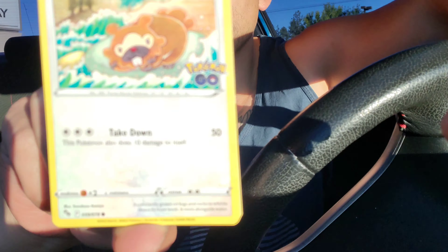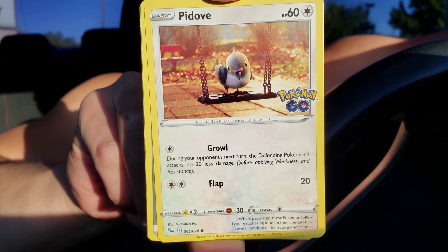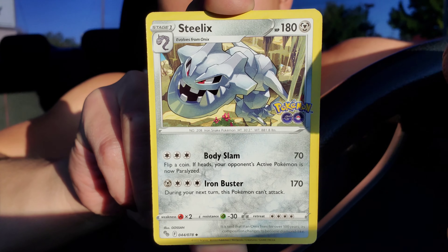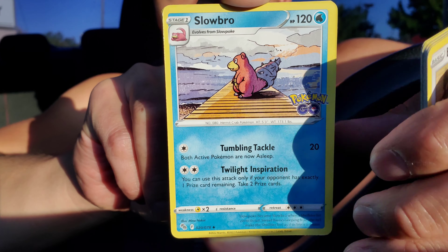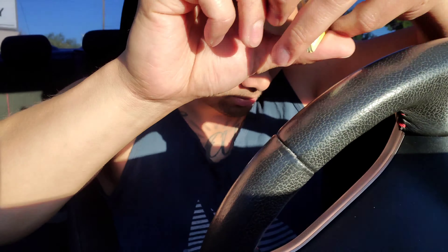Six packs right here — Pokemon GO, come on! I'll take some Mewtwo V-Stars, the Radiant trio, a Normal Blastoise — always need that for the collection. Pack one: Bidoof, Charmander, Pom, Bulbasaur, Pidove, Metapod, Steelix, Wartortle, Slowbro. We got a Charmander Reverse and a Sylveon Holo Rare. Okay, nothing quite yet — next pack.